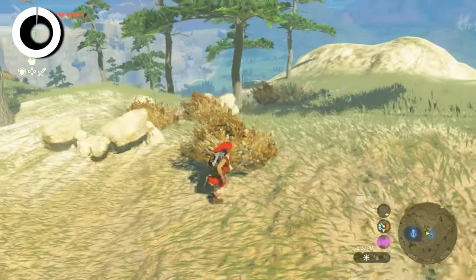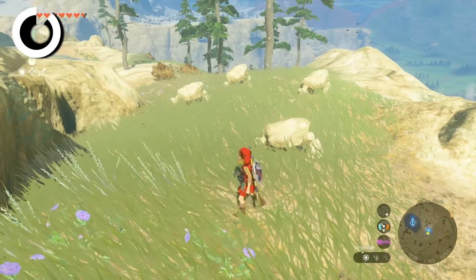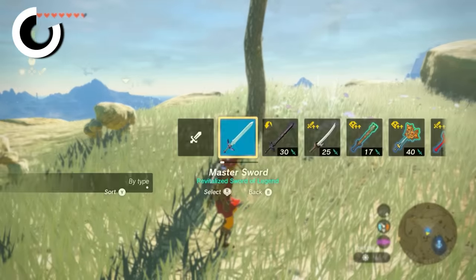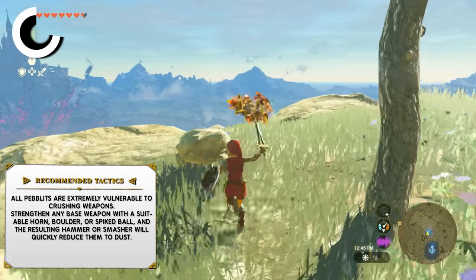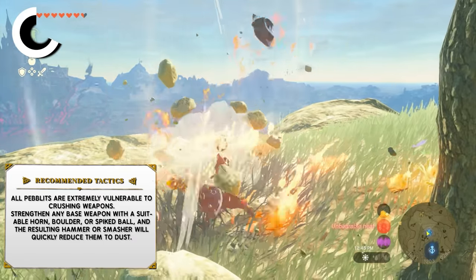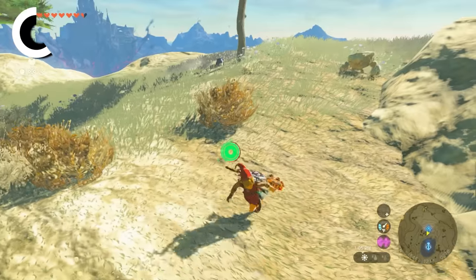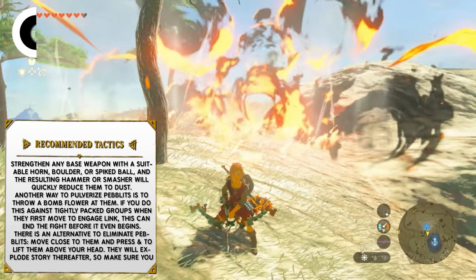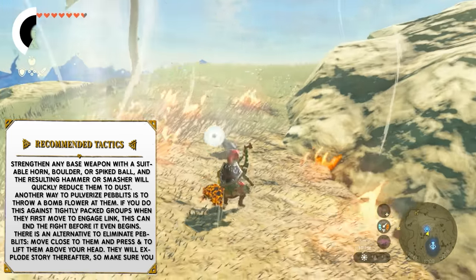Pebblits are the miniature version of a sub-boss. All Pebblits are extremely vulnerable to crushing weapons — strengthen any base weapon with a suitable horn, boulder, or spike ball, and the resulting hammer or smasher will quickly reduce them to dust. Another way to pulverize Pebblits is to throw a Bomb Flower at them. If you do this against a tightly packed group when they first move to engage, this can end the fight before it even begins.